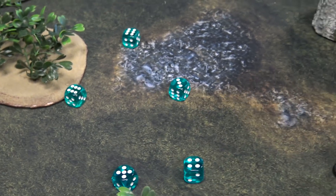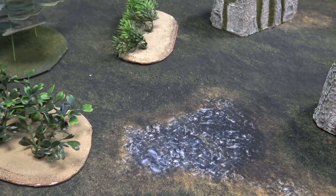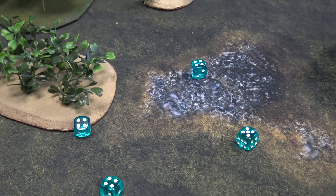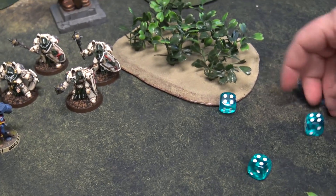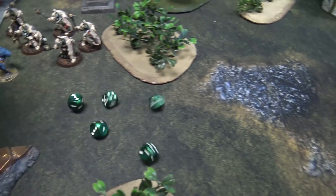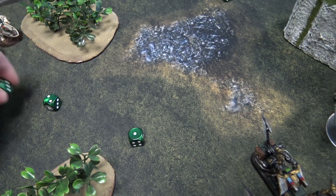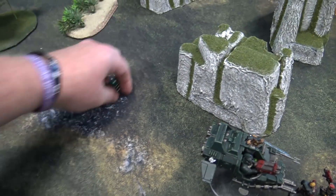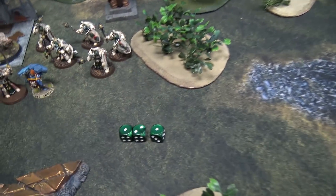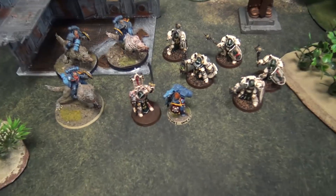Getting all hits. These are strength eight, wounding on twos. We've got five wounds. Belial has a four-up Iron Halo save, making two of them, so he takes three wounds. At three damage apiece, that's a total of nine damage onto Belial.